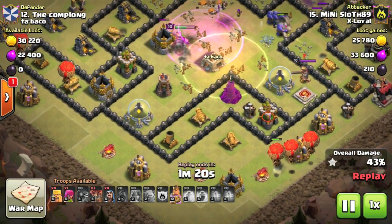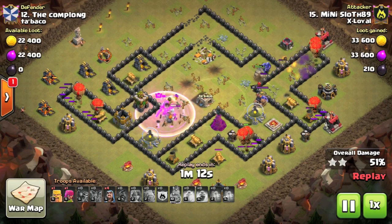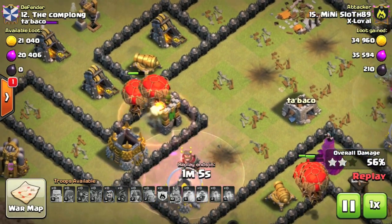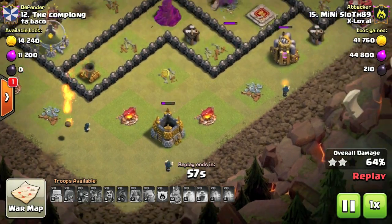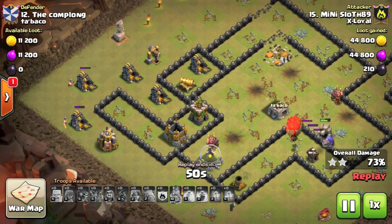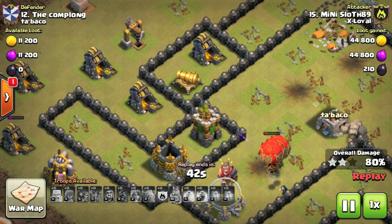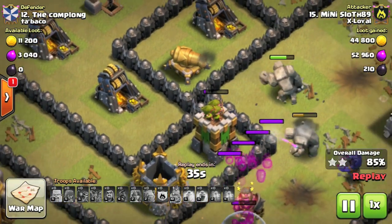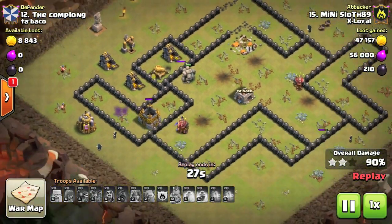Once the defenses are distracted, I can safely bring in a couple more wall breakers to access the area by the core. All of my troops are heading into the core of the base - the Valkyries do tend to run ahead. There's potential for giant bombs behind the town hall, that's why I had the initial heal spell down followed by the rage spell, which allows the bowlers to do massive amounts of damage to the defenses on the other side of the core. I then have a next heal spell down to maintain my troops in the center before bringing in balloons surgically to the different defenses on the outside.